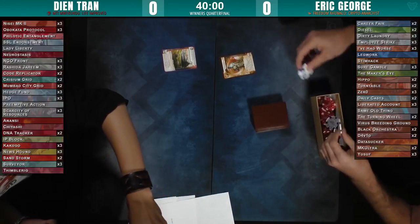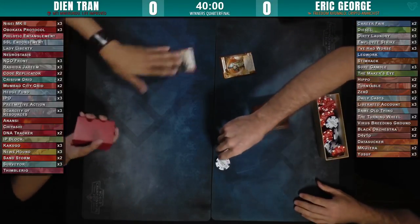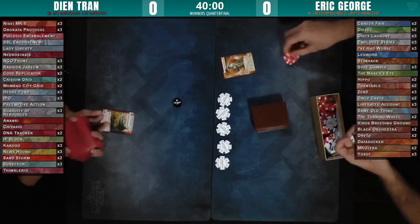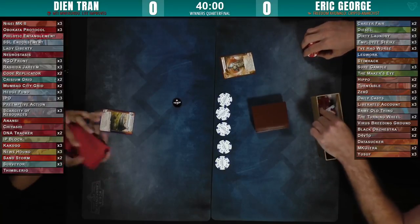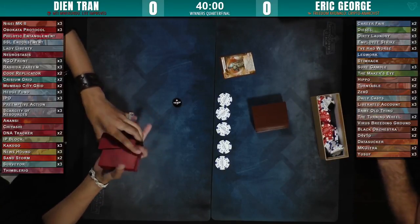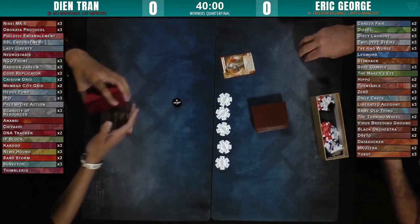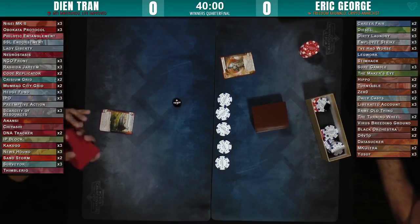So we have Dean on the left, and Dean is playing a Glacier Mti Mwekundu deck — the second newest Identity. Engine Techie with a really potent ability: you can install ice during a run, for no clicks, for no credits. It's the innermost ice, and then they have to approach it, which is really good. Once per turn, and after the runner has already run through any exterior ice.